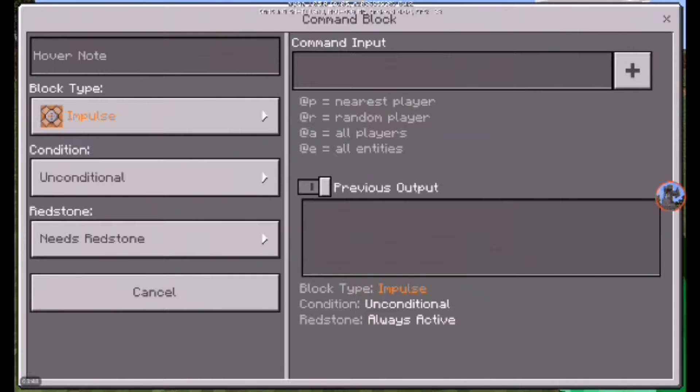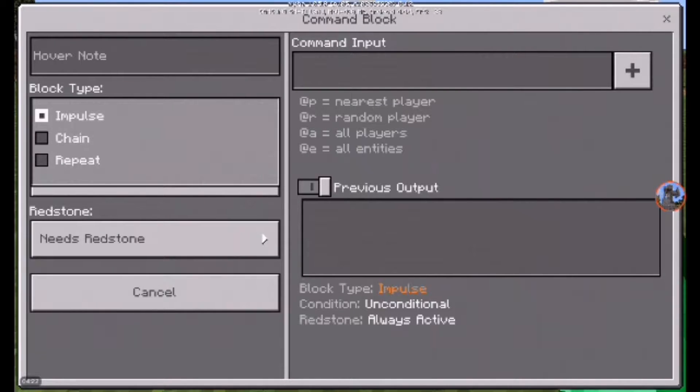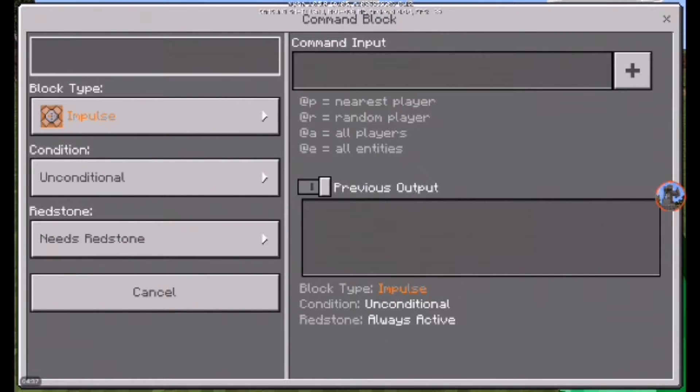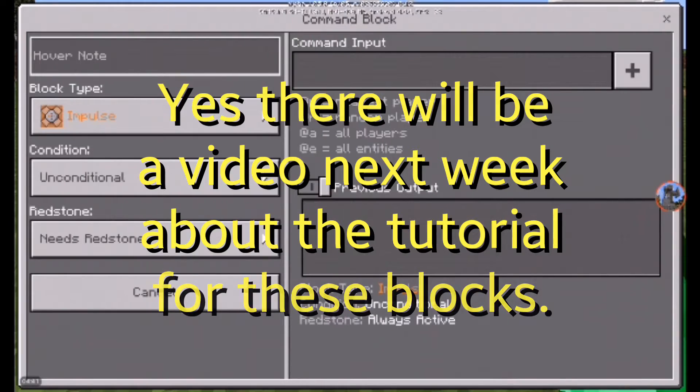One-command creations — like in PC, let's say you saw a YouTuber provide a one-command creation file. You're going to copy that command and paste it in the command input. Then you activate the command block using a redstone signal, or you can put it to always active, and it will spawn a structure that provides you the command creation stuff. I don't really know what all this stuff does because I'm not a command block guy — I'm not a PC player. But I think I'm going to get used to this in the future.